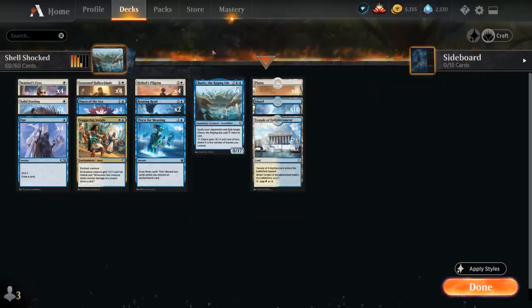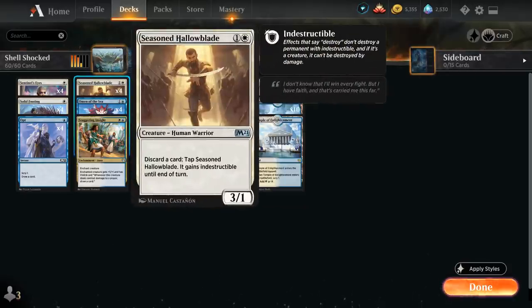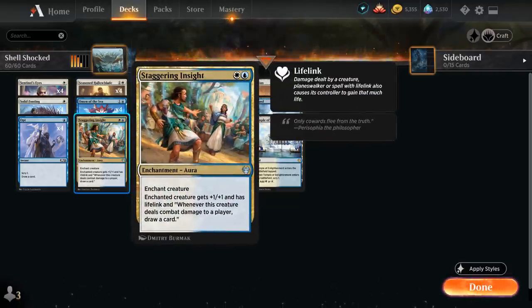That's the primary game plan. As a backup, we also have Seasoned Halloblade — a two-mana 3/1 Human Warrior. We can discard a card and tap it to gain Indestructible until end of turn, making it a perfect target for these cheap enchantments, especially Staggering Insight, giving it Lifelink to potentially outrace the opponent and draw additional cards.